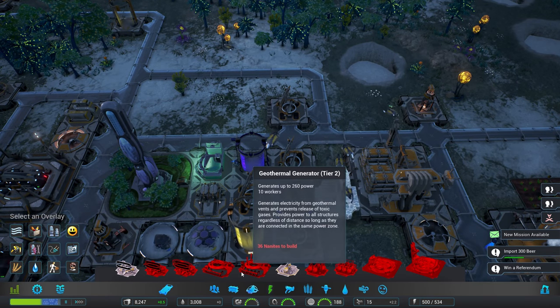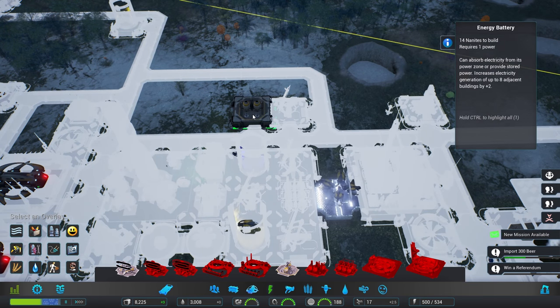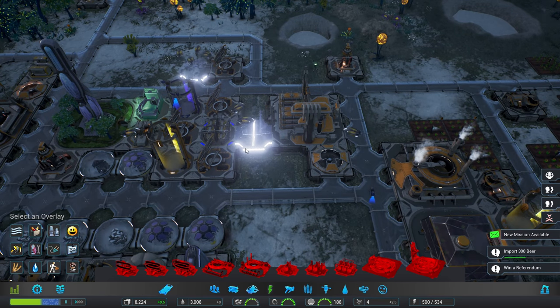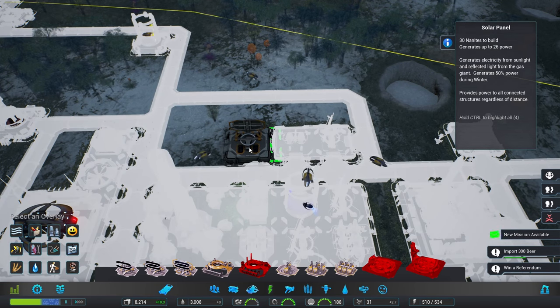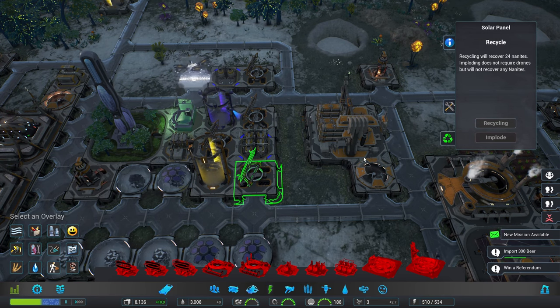We've got a new mission — I'll check that out in just a moment. We'll plonk down a battery about there, and that should be deconstructed so we'll get the nanites back. Then we'll have another solar generator right there, get rid of this one, and scuttle that one please.